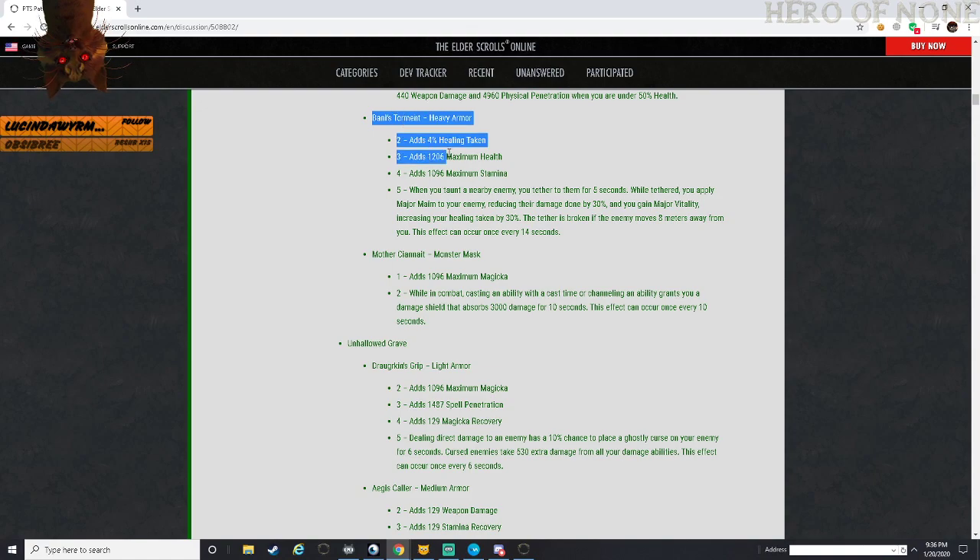Banny's Torment - healing taken, health, stamina. When you taunt nearby enemies it tethers you for 5 seconds. While tethered, you apply major maim to your enemy reducing damage done by 30 percent, and you gain major vitality increasing your healing taken by 30 percent. The tether is broken when the enemy moves 8 meters away. Can occur once every 14 seconds - so 5 second uptime and roughly 9 seconds downtime. Major maim on an enemy is pretty good - there are only a few abilities that can give major maim - and you also get major vitality so you can heal yourself pretty well.